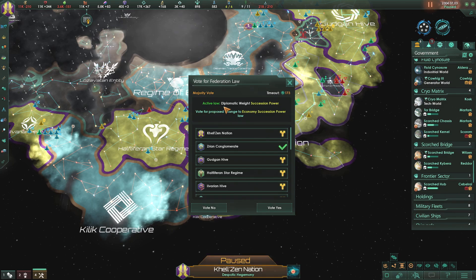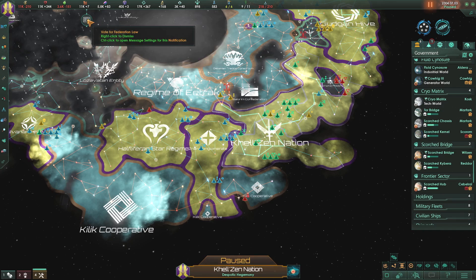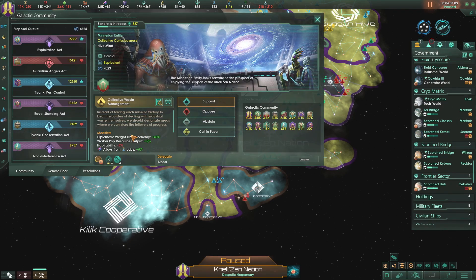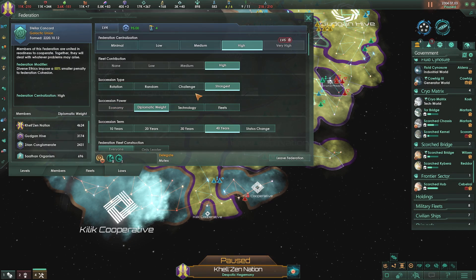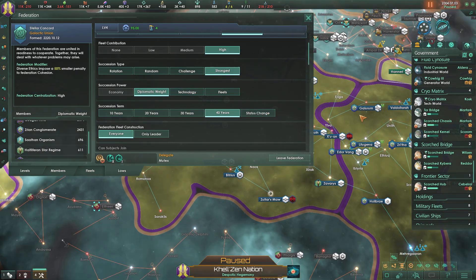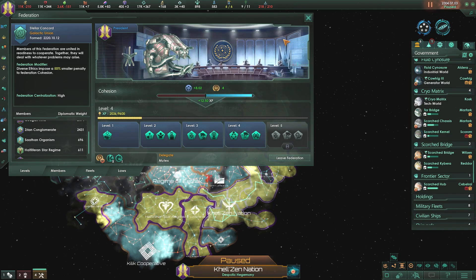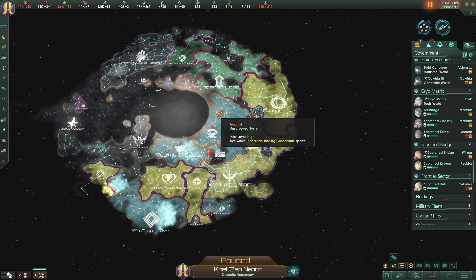Vote for Federation Law - active law is Diplomatic Succession, and there's a vote for Economic Succession. No. Why do you want Economic Succession, my friend? Maybe that's the one you think you can win, but that's not the one you're going to get.